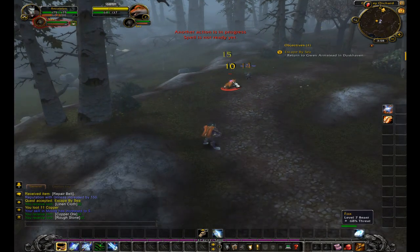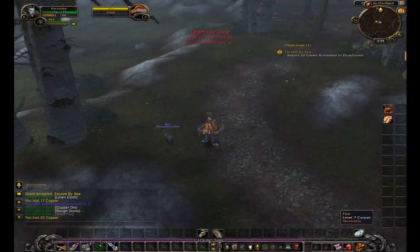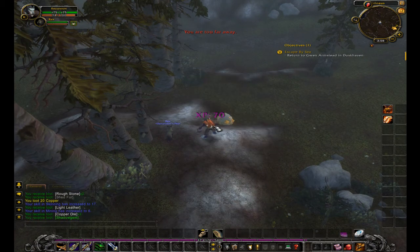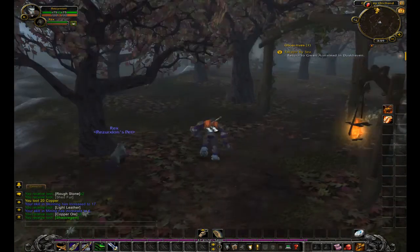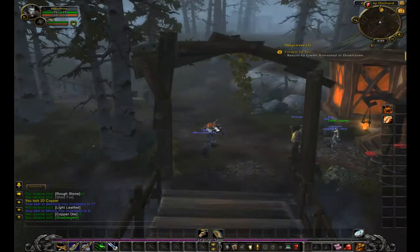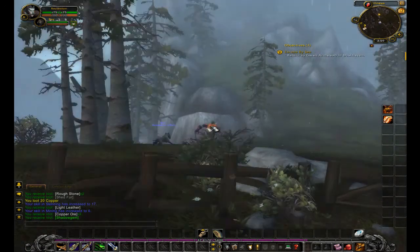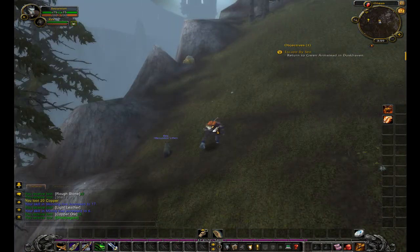I wonder if you get experience from skinning. I'm going to kill this fox here, hopefully it'll let me skin him. Nope — you don't get experience from skinning. Shouldn't make sense anyway; you already get experience from killing the animals. And we have a shadow gem — always good, right? Come on my little Worgen friend. It's right there, not that far. Unless I stop and go get that copper — which I might do, why not? I'm also going to zoom out my mini-map a bit more; I like having it zoomed out completely.